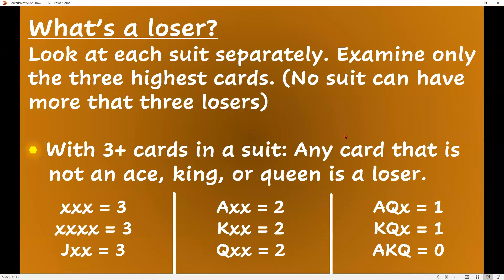Let's figure out what a loser is. You can have no more than three losers in a suit. You subtract a loser for every ace, king, or queen in any suit that's three cards or longer. So with three small, you have three losers — same with four small, because you can never have more than three. Anything up to the jack is also three losers. If you have the ace, king, or queen, you subtract a loser, so you only have two. If you have two of those honors, you only have one loser. And with ace, king, queen, you have zero losers.